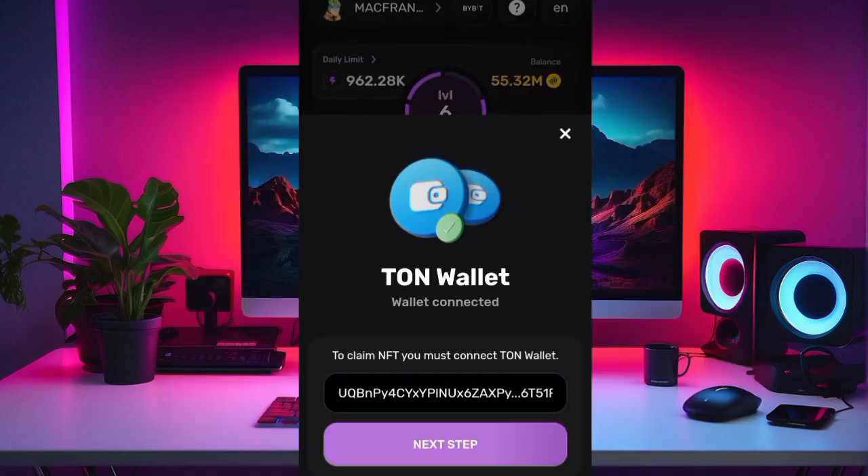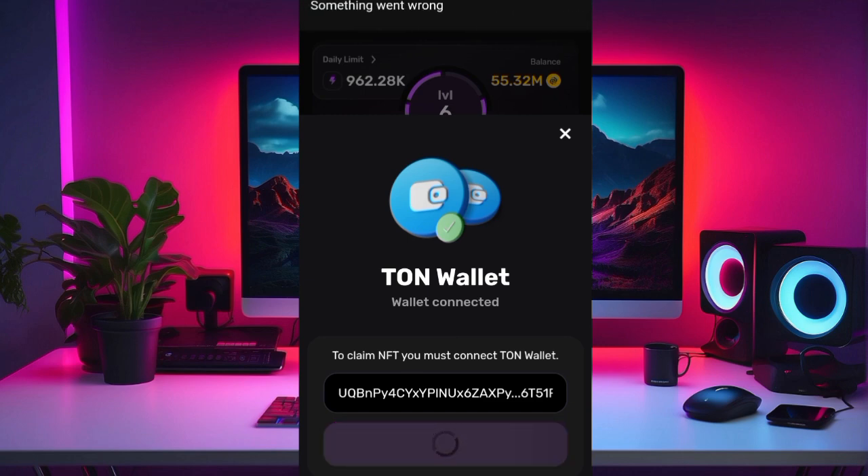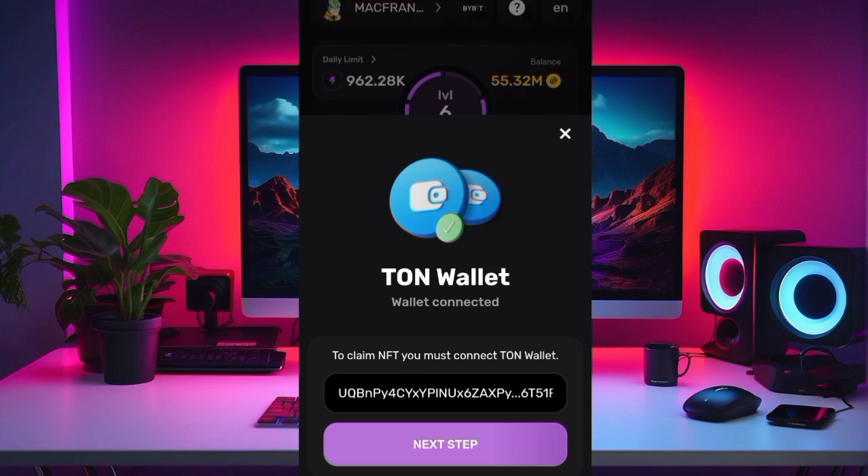Now go back to the bot and click on the next step. Currently the server seems congested because a lot of people are trying to claim at the same time — that's why it shows 'something went wrong.' Just keep on trying. After this next step completes successfully, the NFT will go straight to your TON Keeper wallet.